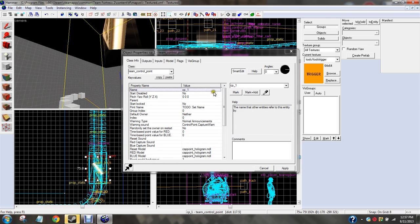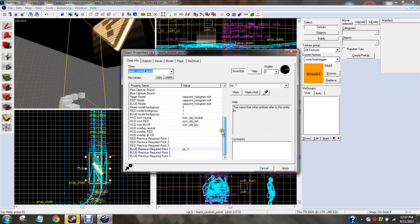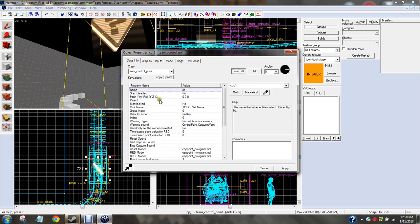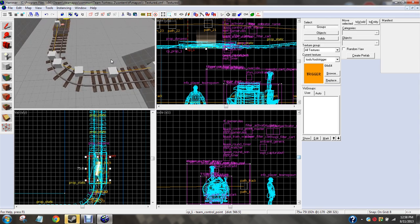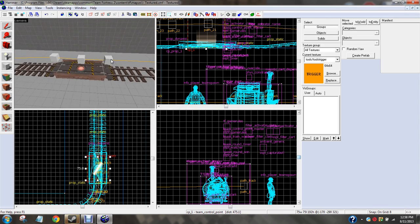Set the default owner. Where's the default owner? Default owner is red. Why? That's coming — we're going to add another control point. Let's go ahead and put another one down.